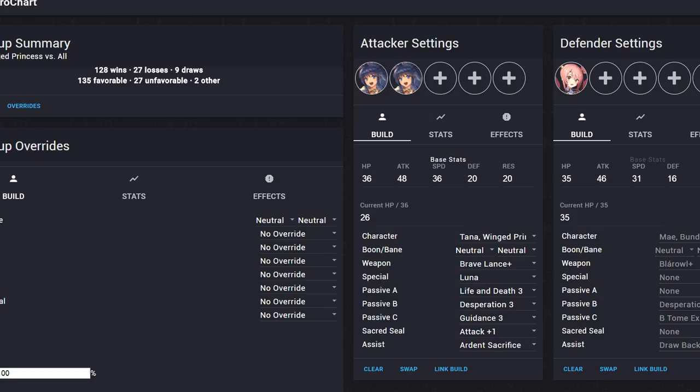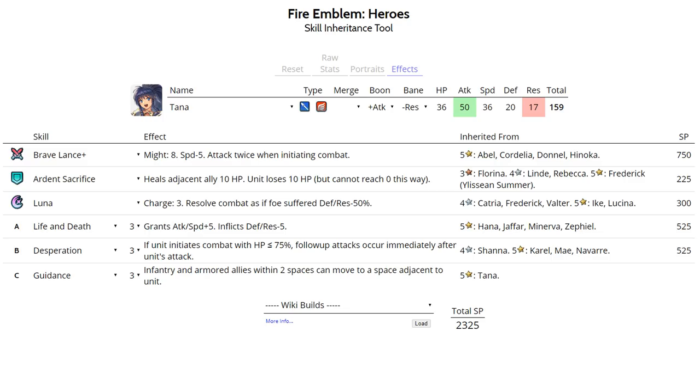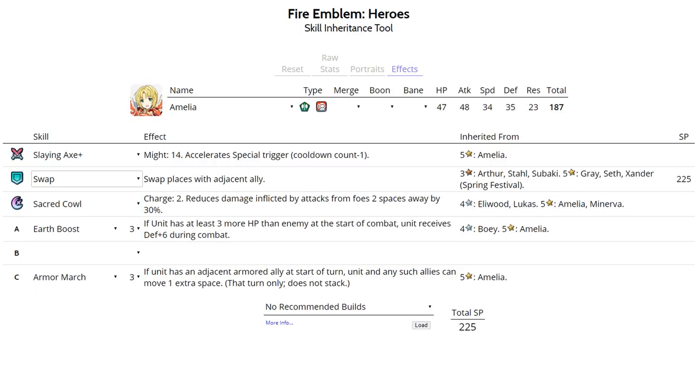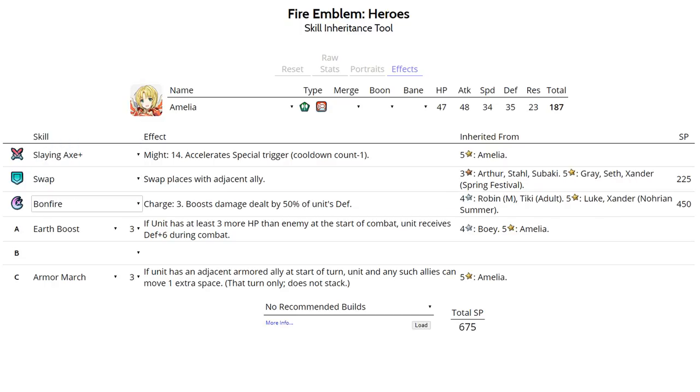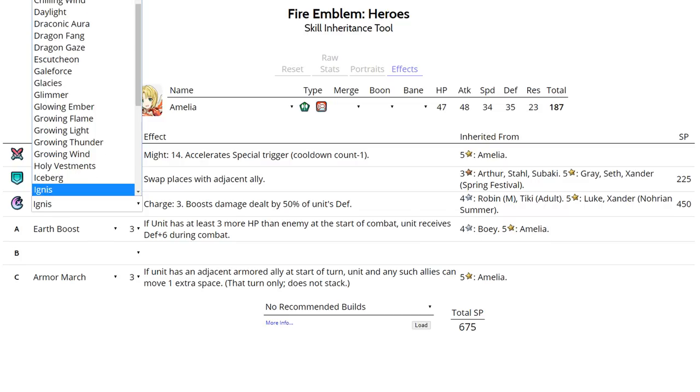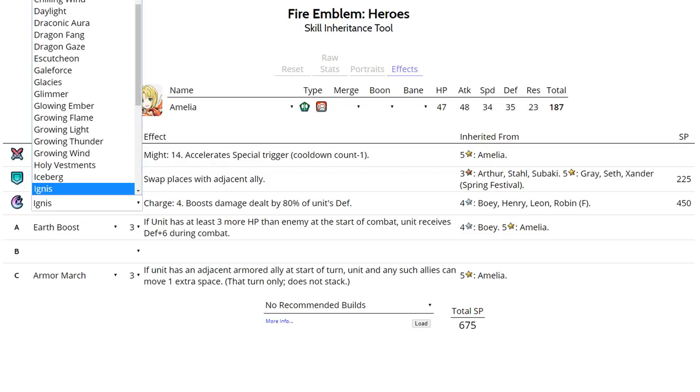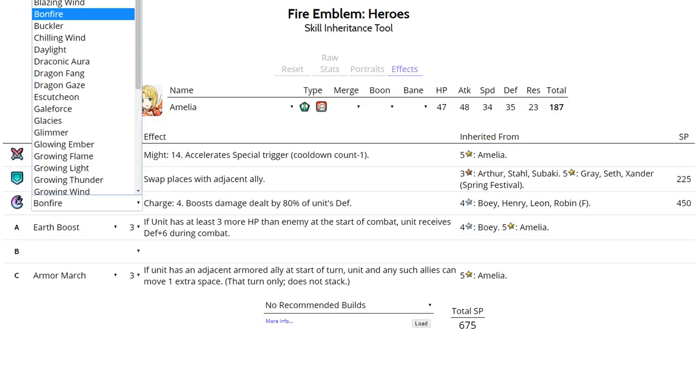Moving on to Amelia, another unit from the Sacred Stones banner and an incredible unit. Run Swap as her assist skill — since Armored March was released, Armored units don't need Pivot to get around, and Swap is a much better option. Run Bonfire as her special, but if you have a minus Attack Amelia, pair Ignition with Quickened Pulse instead. With Ignition she can kill many red units — I remember killing plenty of Ikes and Ryomas with my minus Attack Amelia.